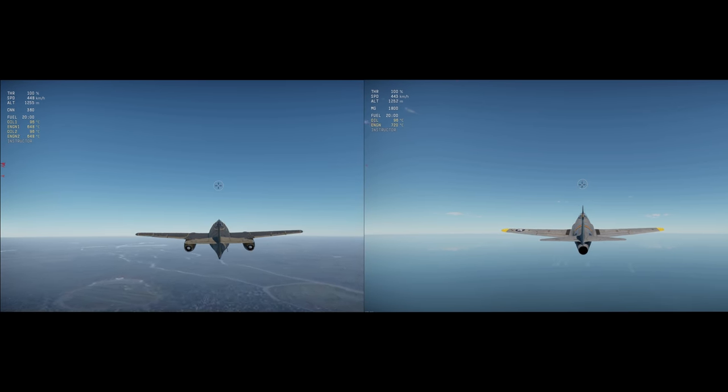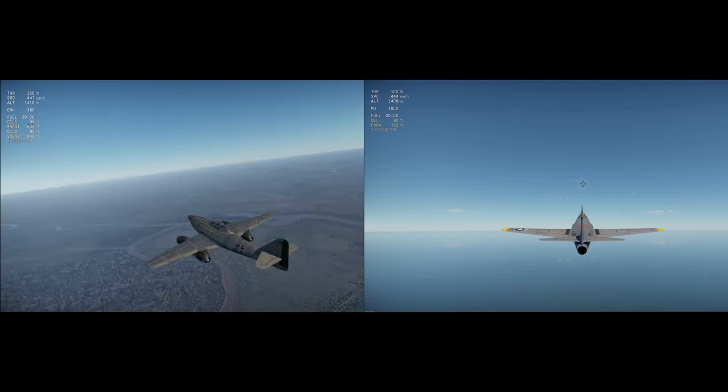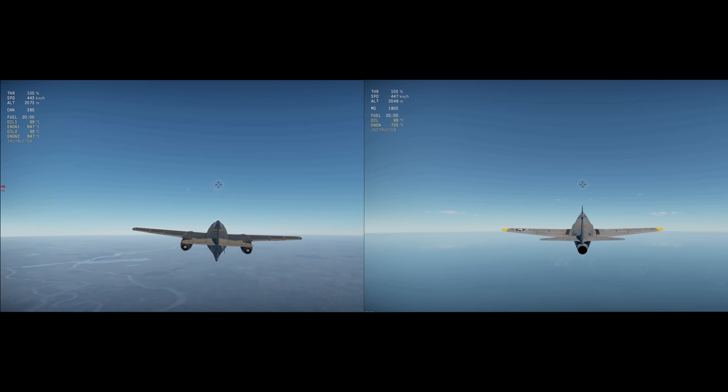The ME-262 reached 5,000 meters while moving at a speed of 441 km/h when it reached that altitude. I lifted off at 193 km/h at an altitude of 69 meters and started my ascent again at 450 km/h and 150 meters. It took a total of 4 minutes 10 seconds to reach 5,000 meters, giving us a rate of climb of around 20 meters per second, which is exactly what War Thunder said it would be and is accurate to real-world specifications.